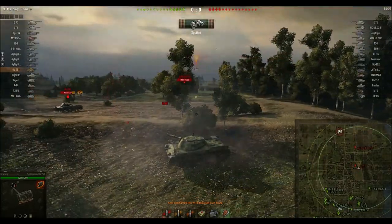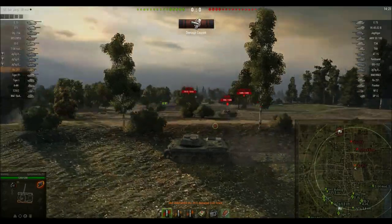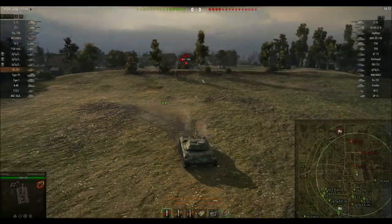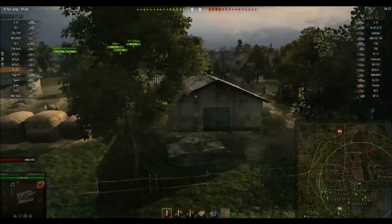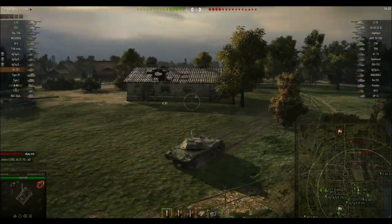He's bounced, and you can see I'm just very casually getting out of there — I'm not really exposing myself to that ISU. I'm just going to sort of auto-aim this guy as I run, because if he pokes, he's just going to get wrecked. And that's why you don't poke this ridge — you're just going to get wrecked. Keeping my speed up so I don't get clicked.